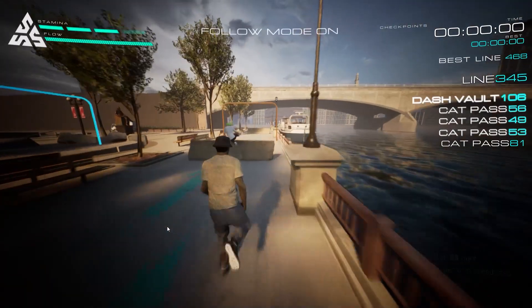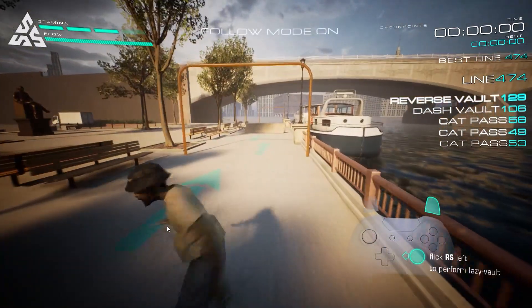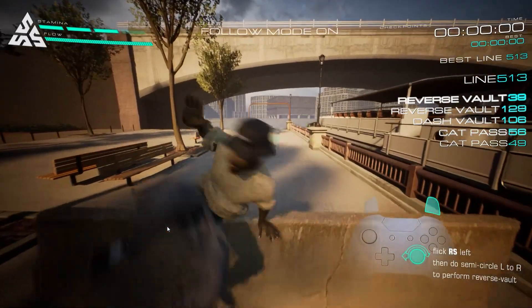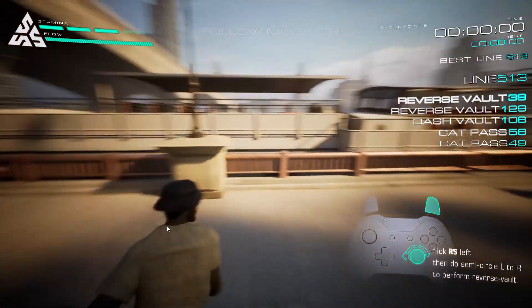Now let's try doing a speed step. Do a lazy vault over this obstacle. Let's see just how good you are — try doing a reverse vault over this.